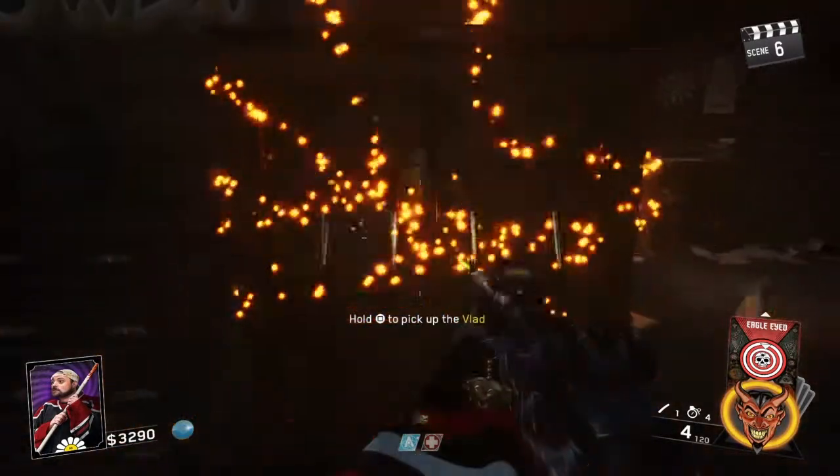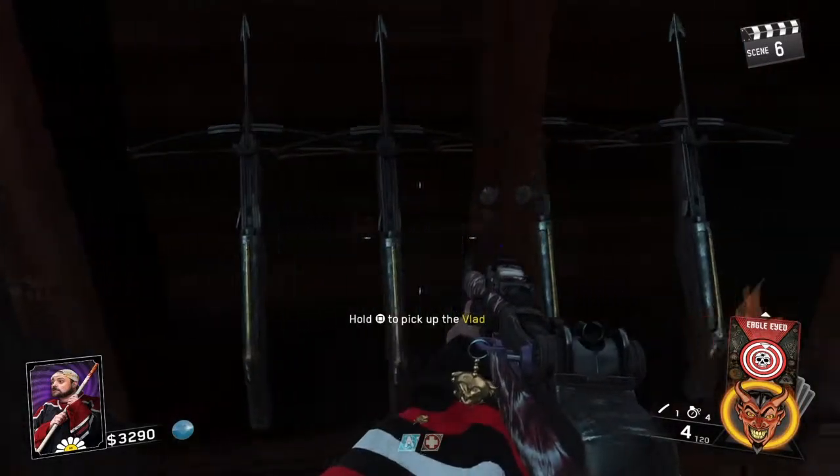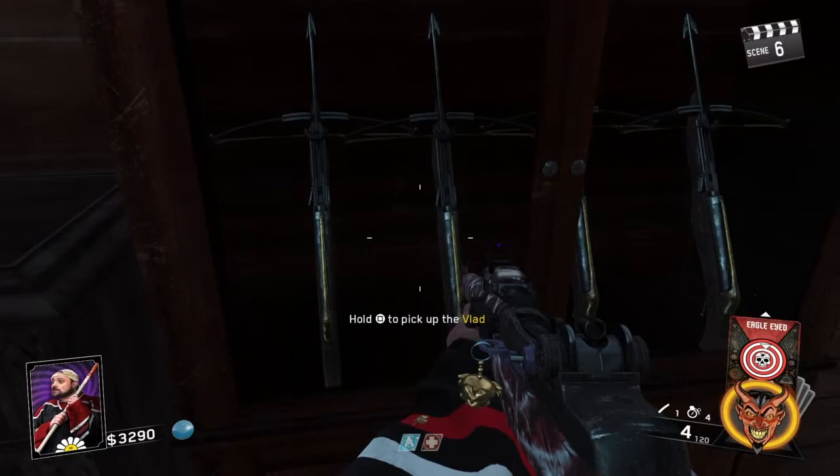Now you can open up your cabinet. Now that we've collected all three symbols, the locks are all gone. And there it is — the crossbows. These things are a necessity for the Easter egg.